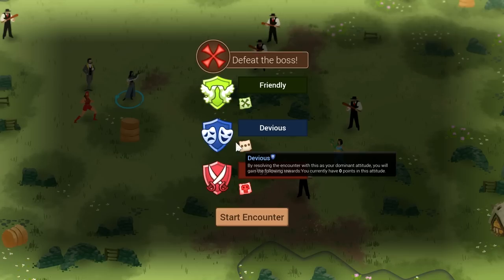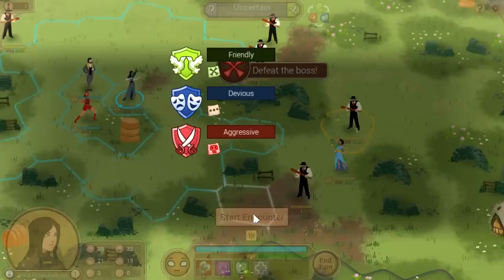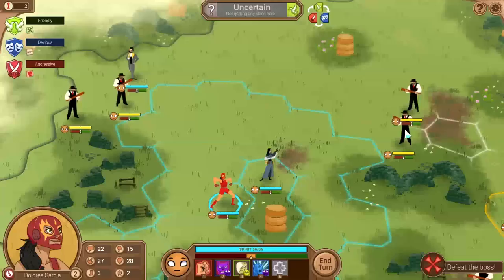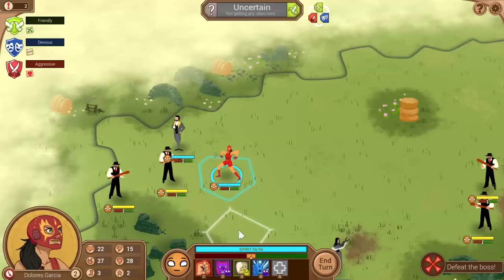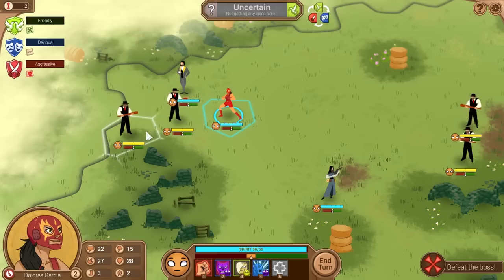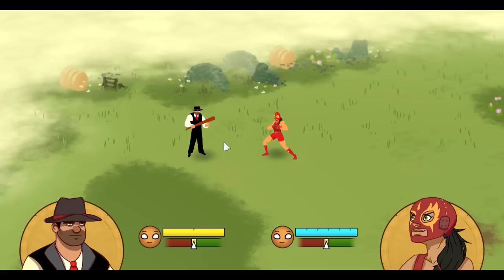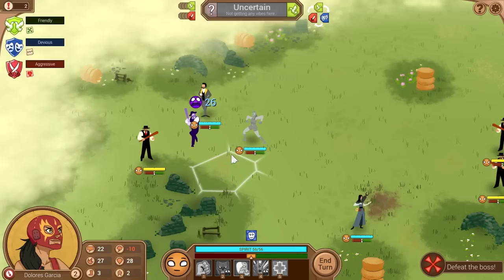Strategy 101: if you're ever surrounded, you push hard in one direction, then redouble your efforts back the other way once you've cleared one flank. We're gonna push hard this way to force them to take a couple of turns to catch up while we focus on individuals over here. Just in case I one-shot this guy, I want to keep one person from moving so we can move into this slot and maybe kill off a second guy. With Dolores, let's be devious.